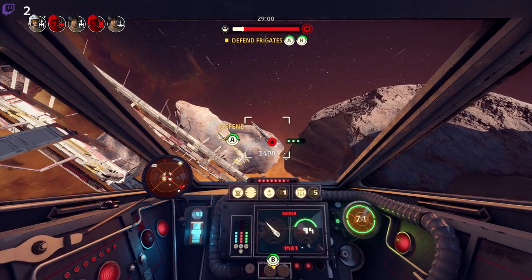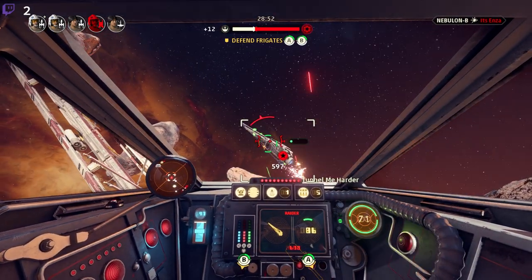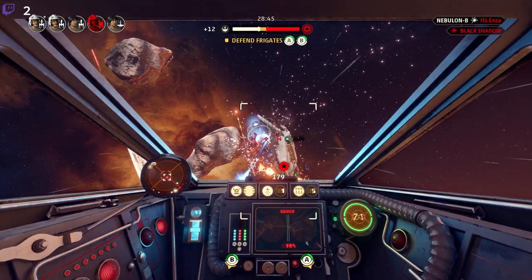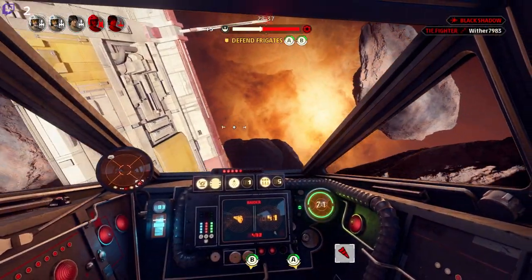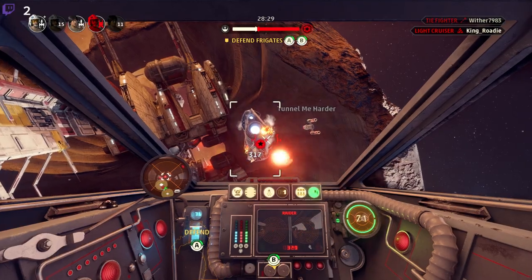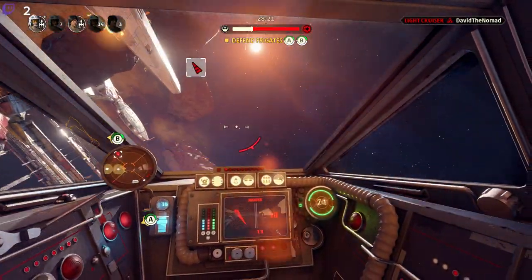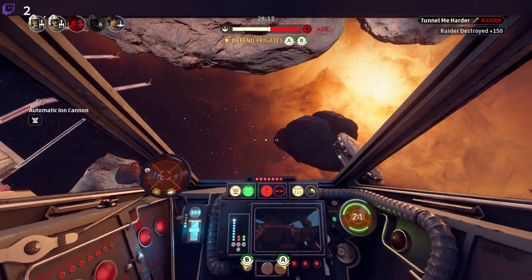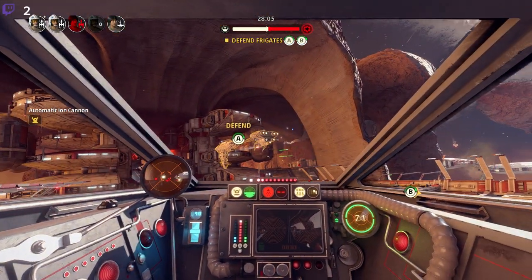The enemy have deployed a raider class corvette into the battle — that is our cue. Let's use our iron cannons to hit that thing and drive it off our frigates. If they lose that, they're going to lose a lot of their offensive momentum, and that's what we want. The raider has been destroyed — that's a good show.